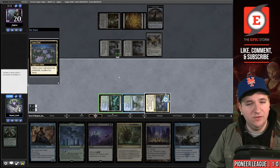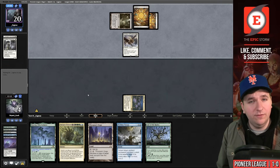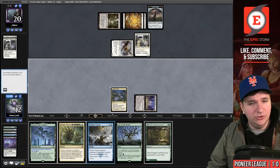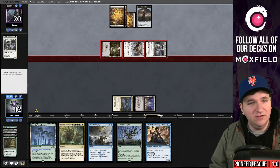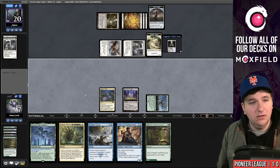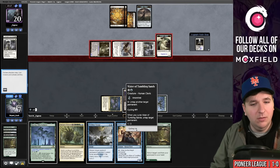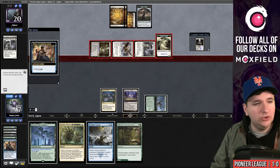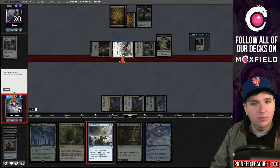They played Archon of Emeria — not what I wanted to see. I hold Perilous Voyage to bounce later. Still the right play is to cast Path of Peril this turn to buy time. They play another Thraben Inspector, attack, going to 12. I Bala Ged Recovery back Vizier and pass. They go to combat, I'll go to seven. I play Lair of the Hydra — but they make a Knight token and that's lethal. I bounce the Archon with Otawara — copy Lotus Field, hoping they don't have another land.